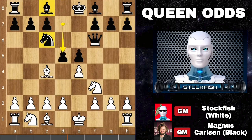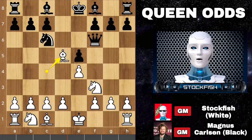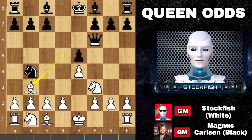So Carlsen strikes with d5. Magnus can play bishop h3 — if taken, he will take the knight with his queen, and knight b4 to target the c2 pawn. Bishop captures on d5, knight goes to b4. Bishop e3, bishop comes on g4.